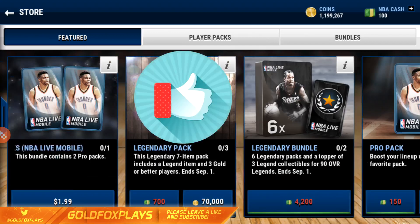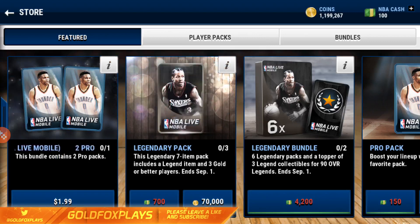I'll be opening two legendary packs so I still have over a million coins. If I get a legend in those two packs, I'll go crazy, and then I'll open the last pack so we make profit of course. The packs are now 70k instead of the previous 100k, which is a nice improvement. Let's open the first one.